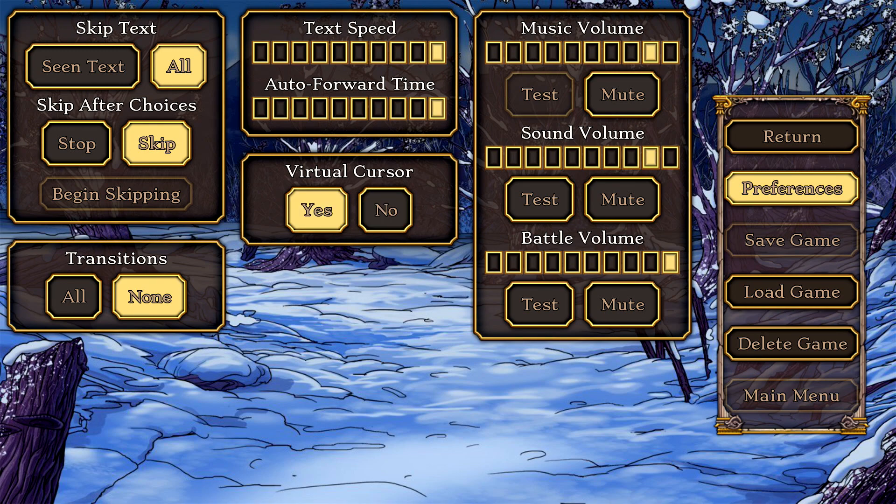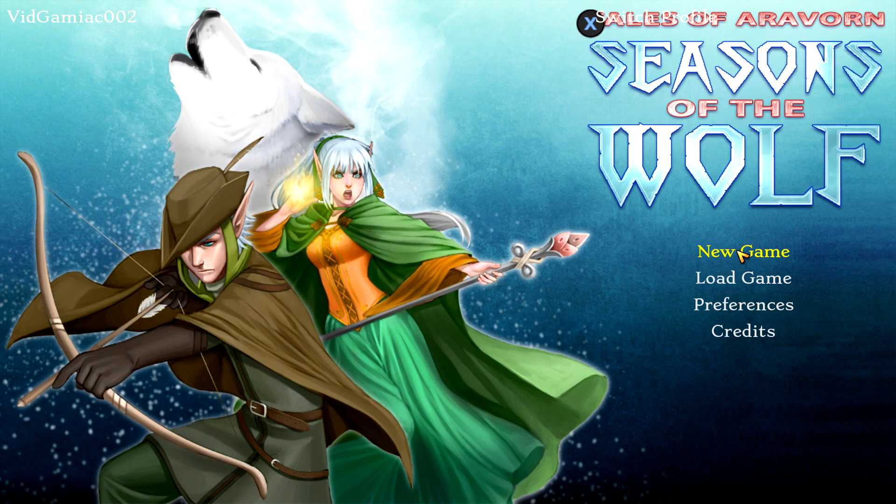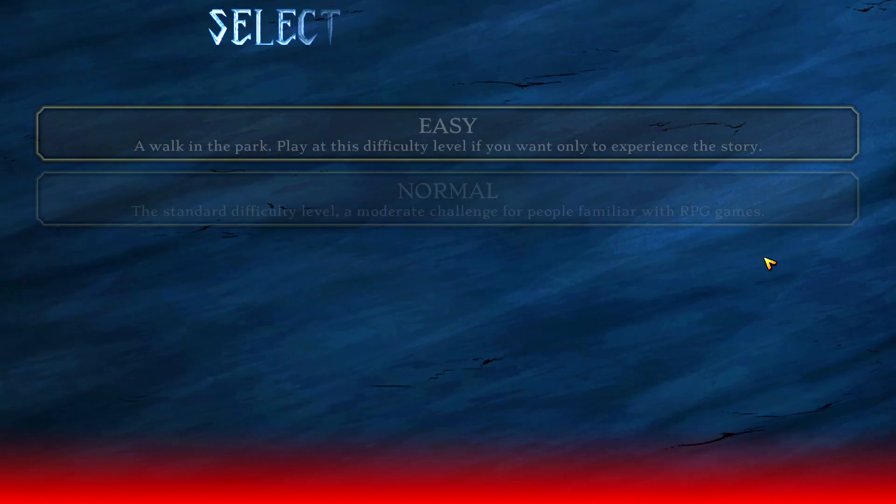And most importantly, make sure you turn virtual cursor to yes — that should allow you to use a pointer instead of just clicking around the options. That should make a lot of the pointing and clicking segments a lot easier.